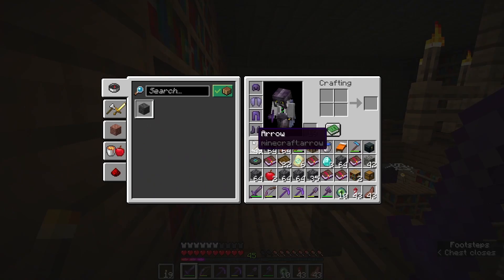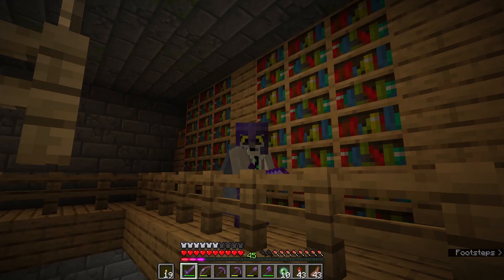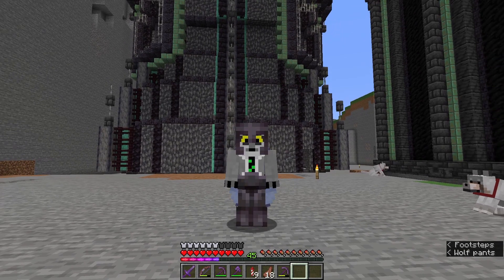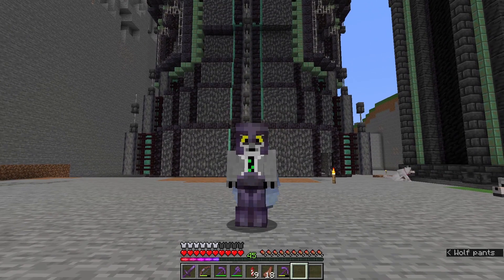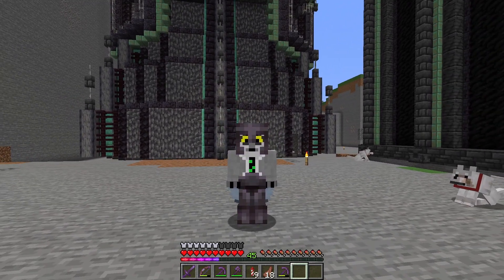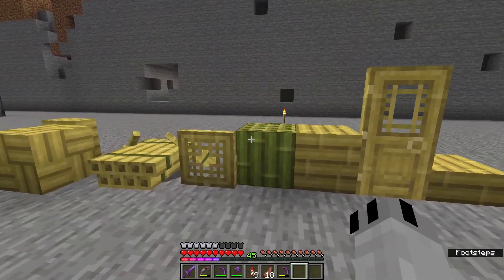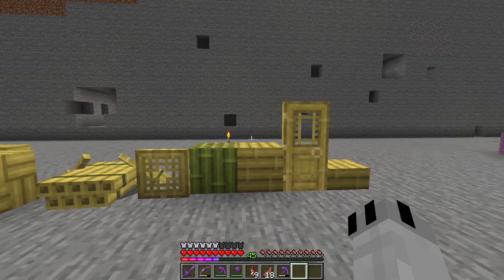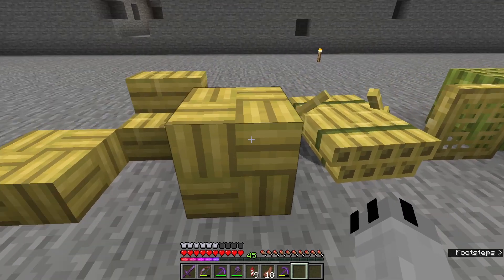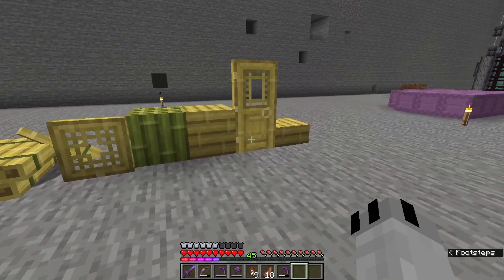I was planning on getting more of the armor trims, but this episode is already running quite long, so I'll save the others for next episode. There are a couple more things I want to show you before I go though. The first is the new bamboo blocks - I love that they've added this mostly because it's a really easy, cheap wood farm, but also because these blocks look kind of cool. I love the mosaic bamboo the most - I think it'll be great as a floor block. I'm gonna make a bamboo farm pretty soon now that these blocks have been introduced.